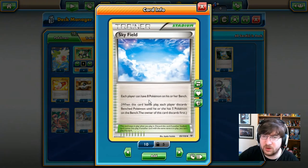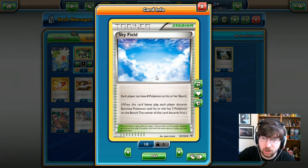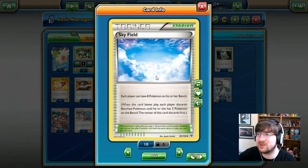Our stadium of choice is Skyfield because we're going to want four Passimian on the bench plus a Mew plus the Shaman we used — that's a lot of bench space. Now it's not absolutely vital that we have it. A Parallel City would hinder us a lot since we'd have to discard Pokémon, but we can get them back with Revive. Skyfield is our stadium of choice so we can get those Passimians out and maybe one or two Mews set up.